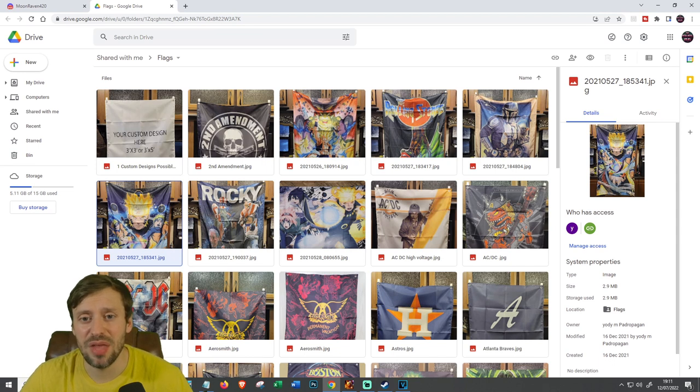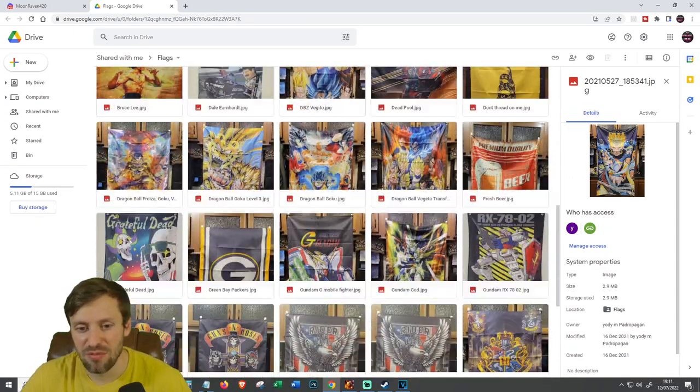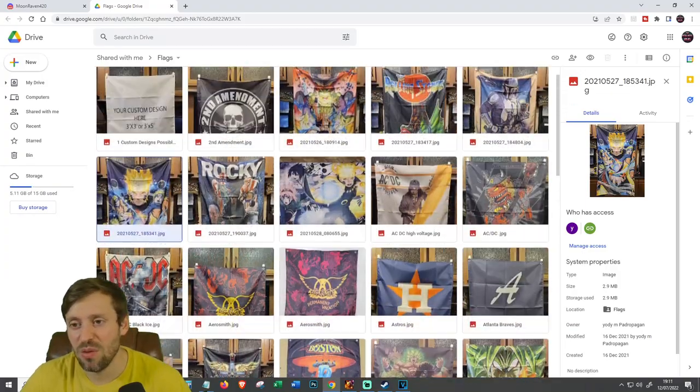Here are examples of the flags that Mooraven's business makes. We've got Dragon Ball Z, Mandalorian, Naruto, ACDC, the Rolling Stones, and a whole bunch of other stuff. Really cool artwork. And if you want, they also do customizable designs — completely customizable.